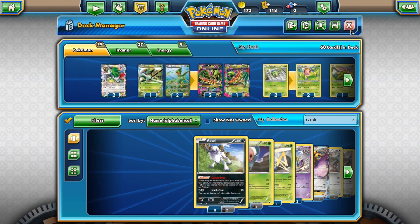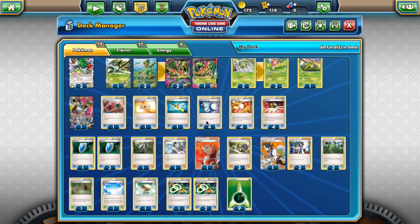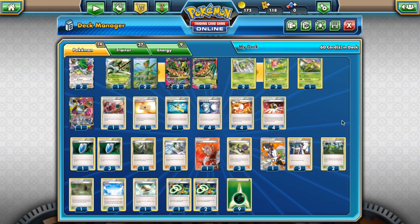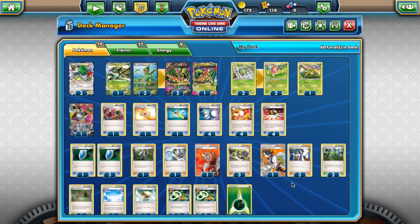Mega Sceptile is going to need a couple tweaks for the next format. I believe this is based on Professor K's decklist. You lose Super Scoop Up, you lose AZ — a lot of the healing stuff that made this deck work really well — but everything else you keep: your Sceptile line, your Ariados, your Remoraid and Hoopa, all the ways to get energy into your hand. You still have Sycamore, Lysandre, Fisherman, your stadiums — everything works out. So Mega Sceptile could be a very good deck in the next format.